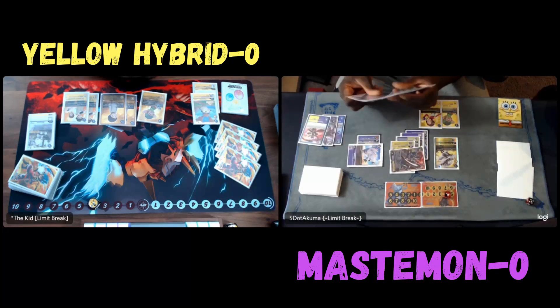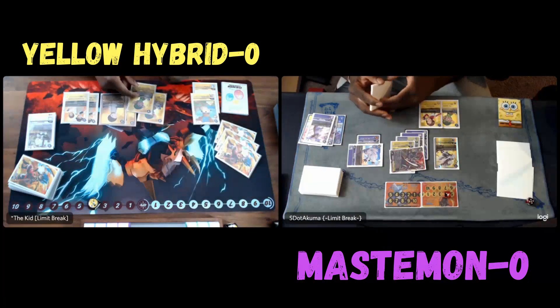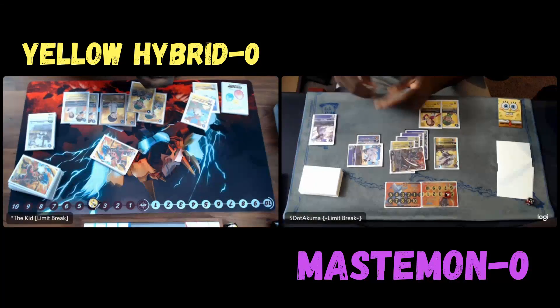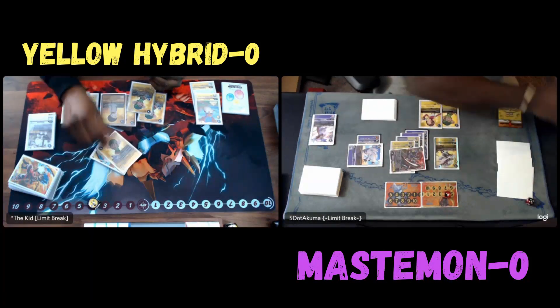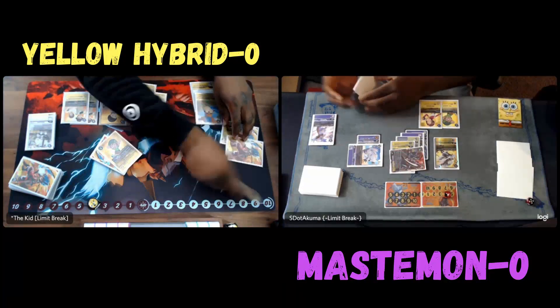So I decided to attack with the Afaniman. I'm going to draw and trash one for Nayaromon, get some cycling going. I'm going to discard Tapir. Tapir is not that good in this matchup because you actually want to try to preserve and hard drop a lot of things — you don't want to deck out, because decking out is one of the ways that Mastermon could lose if you're not careful.